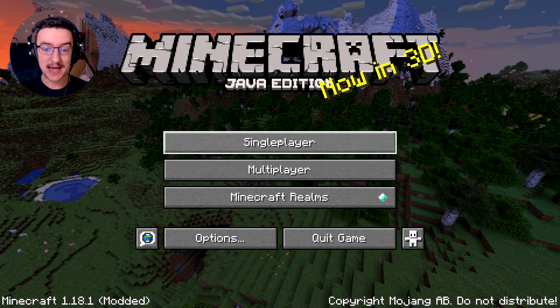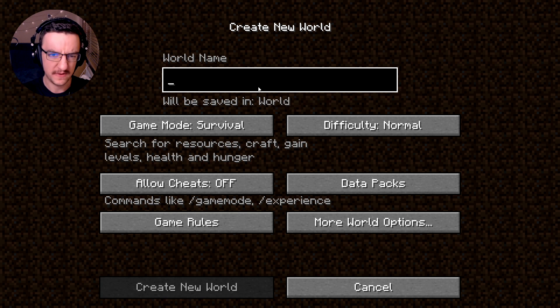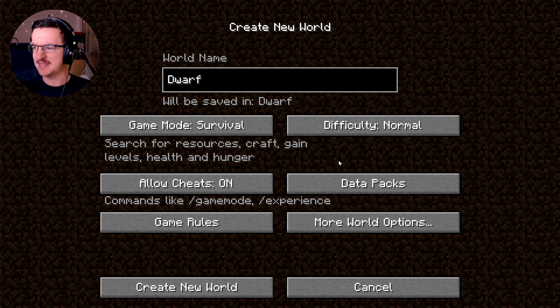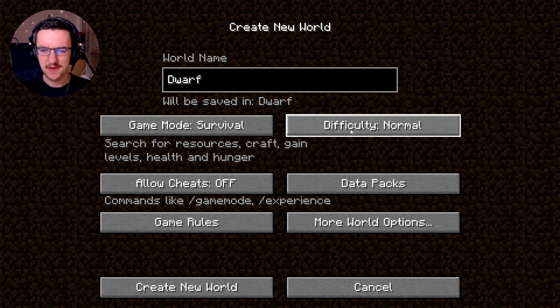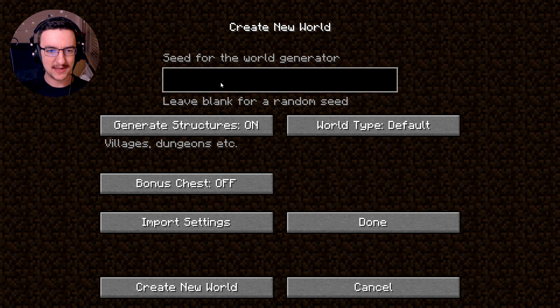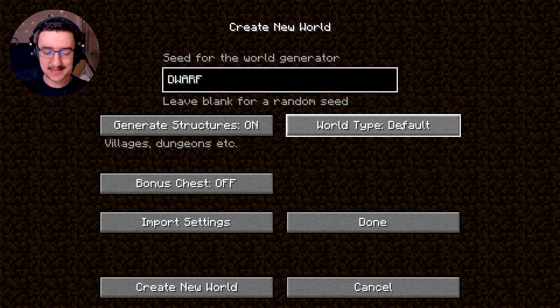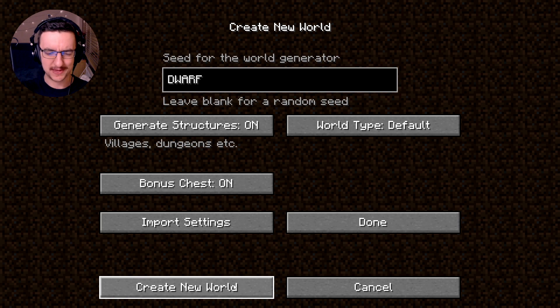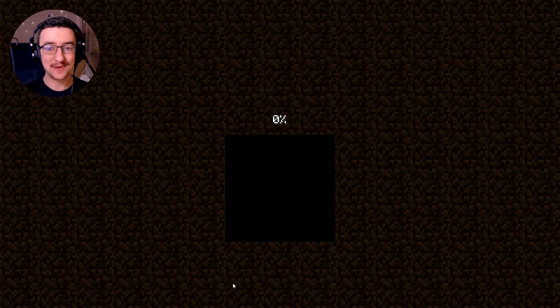So let's go ahead and start a single player game. We'll actually call it Dwarf. We'll make it Survival, we'll turn Cheats off. Difficulty — we'll go with Hard, that's okay. And that all seems pretty good. The seed is gonna be Dwarf. Structures are on, World Type Default, we'll have a bonus chest, why not? And I think that'll all be good. Alright, let's start it and see where we spawn, shall we?